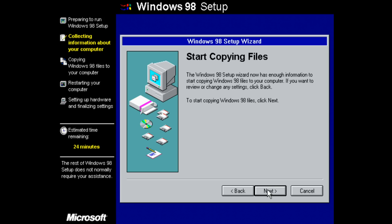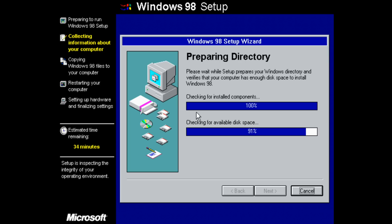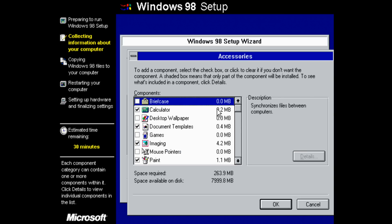You will get asked questions about the region, the keyboard layout, username and so on. You also get a screen where you can choose which programs you want. I basically unselect everything and just leave the volume mixer and the CD player for gaming. That's really all you need.